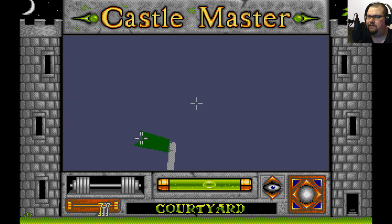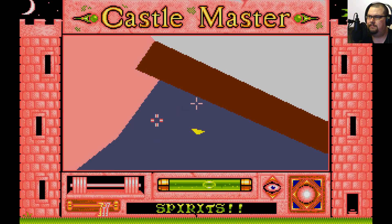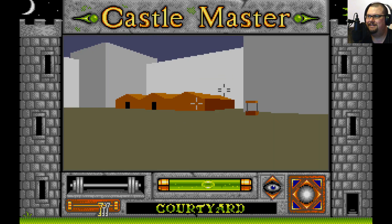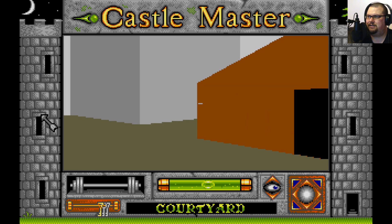There's a big pole in the middle with a flag. There is the spirit. I'm having a certain degree of trouble hitting it, and it's draining my strength incredibly quickly. It does actually slow down while you're throwing rocks though. Got it! That costs a lot of strength. I need some cheese.